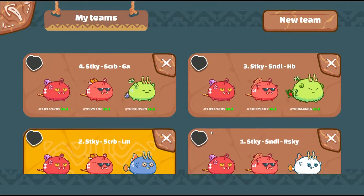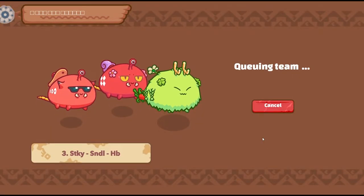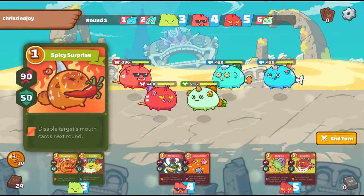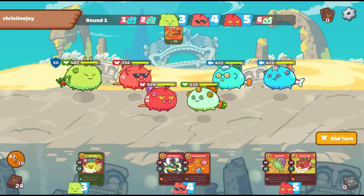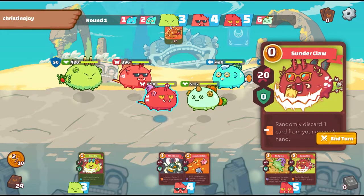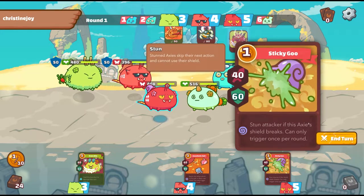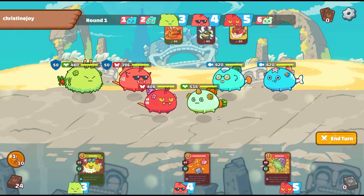Moving on to team three — the Plant with Hot Butt in the back line. It's going to be very interesting. We have Sticky Goo and Sandal for the midlane, Hot Butt for the back lane. Hot Butt disables the mouth card. If we play this in the first round we might as well go all in. I want to play Sticky Goo. Always check if they can backdoor you — they can't.